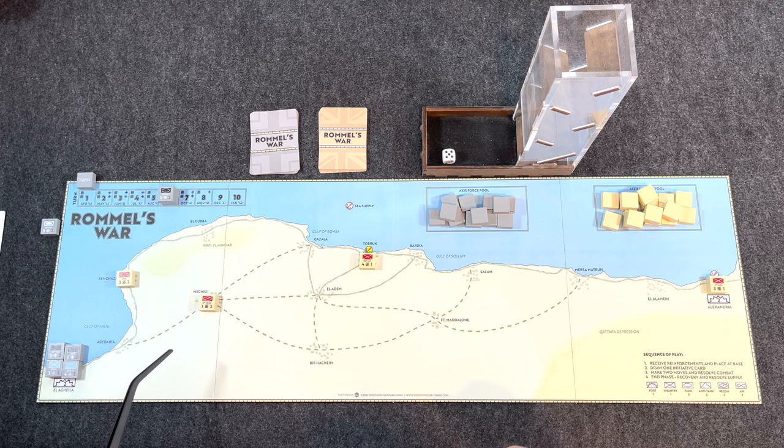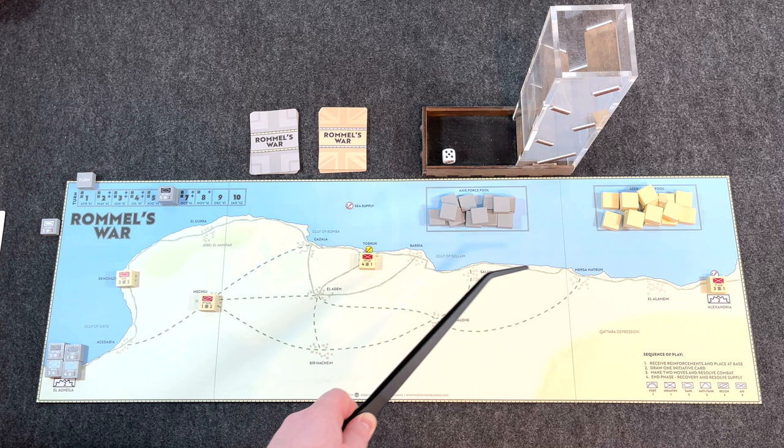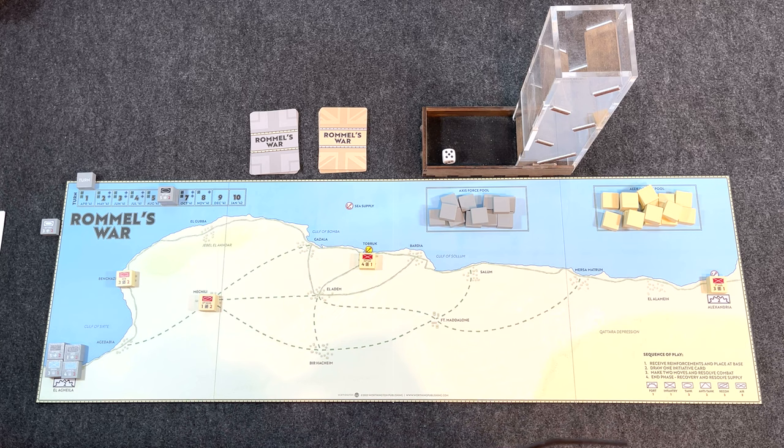The Axis home base — very important because this is where supply comes from and where reinforcements are placed — is Alagela. For the Allies, it's Alexandria on the East. The game is played over 10 turns, fighting over control of Tobruk in the middle. One of the home bases can be captured, which ends the game automatically in a decisive victory.